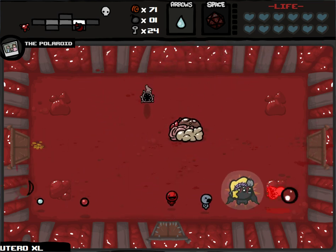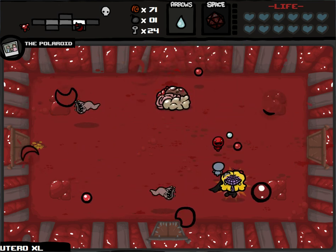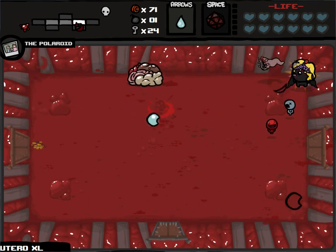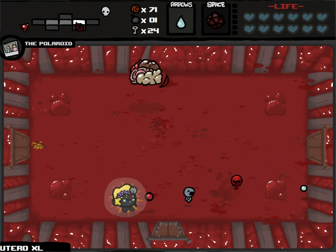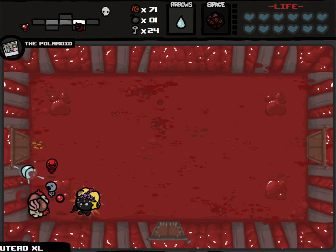So this is going to be the effect of the Polaroid — every time we get hit, we're gonna get invincibility like that. And pretty much, we just have to make the most of it at that time and not get hit again. Because everything here does a full heart of damage and I can't afford that. I haven't been gaining much health — I need to maintain.